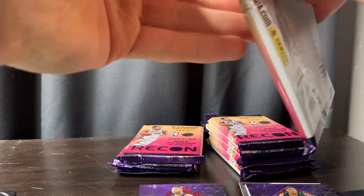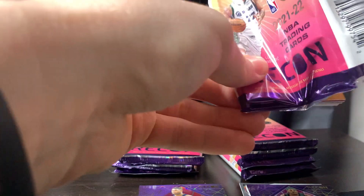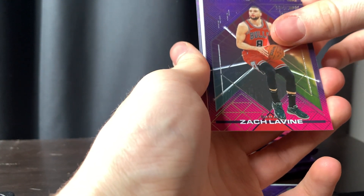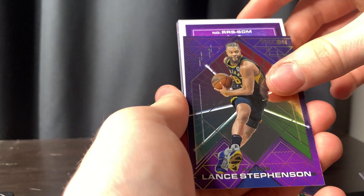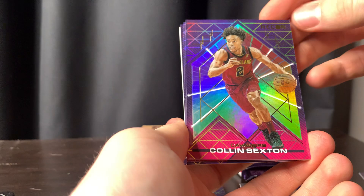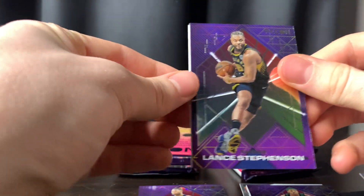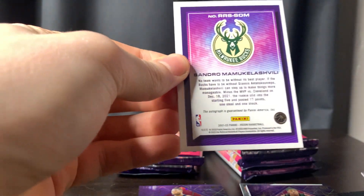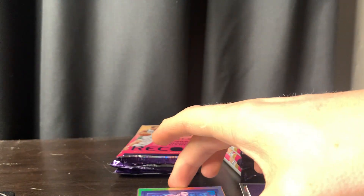I want to go a little bit slower just because this is my first time ever opening a hobby on this channel. We got Bam out of Bio, Zach Levine, Stephenson. It looks like our first auto, maybe — I'm just going to put it in the back. We got Sexton, Devontae Graham. Let's see who we got for the Bucks. Nice rookie auto — we'll take it.